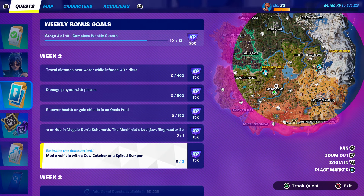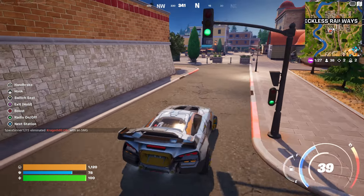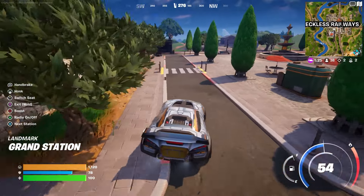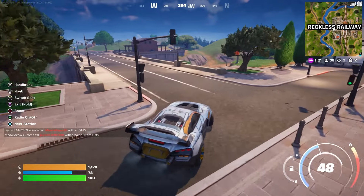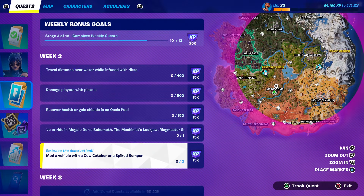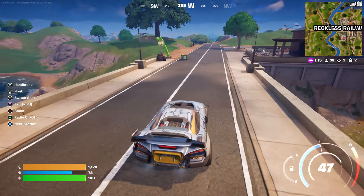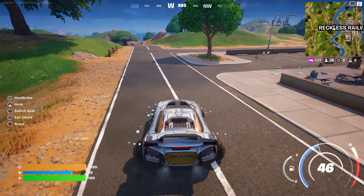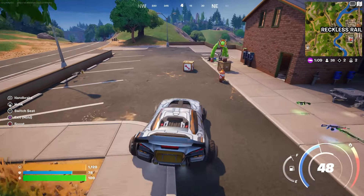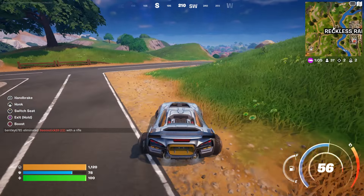Not only that, but you also have to mod a vehicle with a crawl crosser or a spice bumper. The spice bumper or crawl wheels - if you guys drive around and come to Reckless Railway you can basically find it there. There's a bulletproof wheel there too, and we might need that and also a repair.